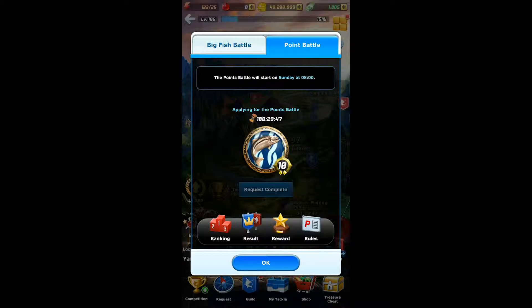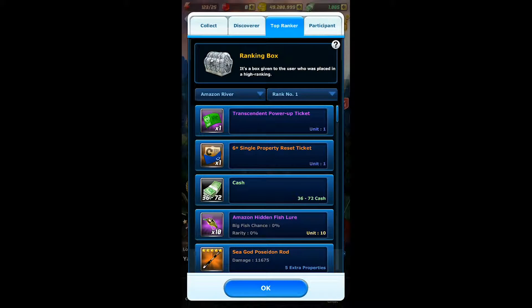Point battles are now going to be one hour instead of 24, and you and your guild can go ahead and choose the exact day and time that you want to have the point battle. For example, my guild is going to have ours on Sunday at 8 a.m. This should really increase the amount of participants in the guild, and for those who are highly competitive it can really come with great opportunities to work together as a team.